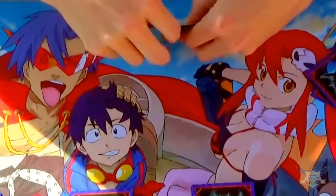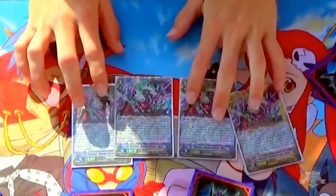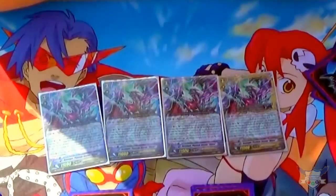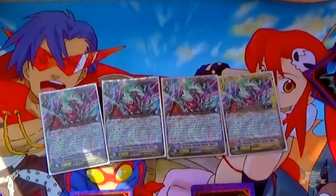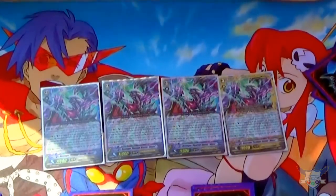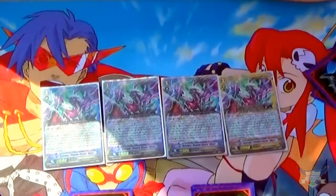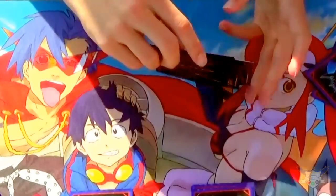The first one is Phantom Blaster Abyss. You all know this card. It legions with Blaster Dark Revenger Abyss, and its skill is: after it attacks, you counter-blast 2. During the turn that it performed Legion, you counter-blast 2, retire 3 of your own Revenger-specific rearguards, and re-stand it. Still the ace unit of the deck.